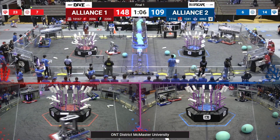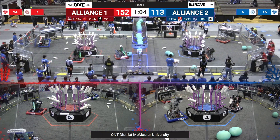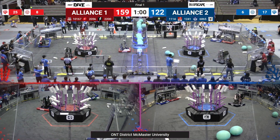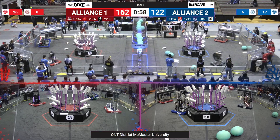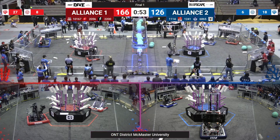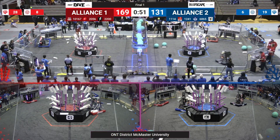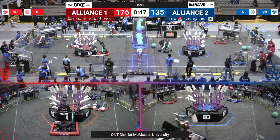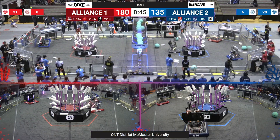While 1241 continues to score more Coral, it looks like 1067 from the Red Alliance is doing some defense against 1241, trying to slow them down. But 1241 is still able to get some Coral from their Human Player and score that over on their Reef. 1114's doing the same. Both of these Reefs are filling up extremely fast — will we get a double full Reef this match? We'll just have to wait to find out.